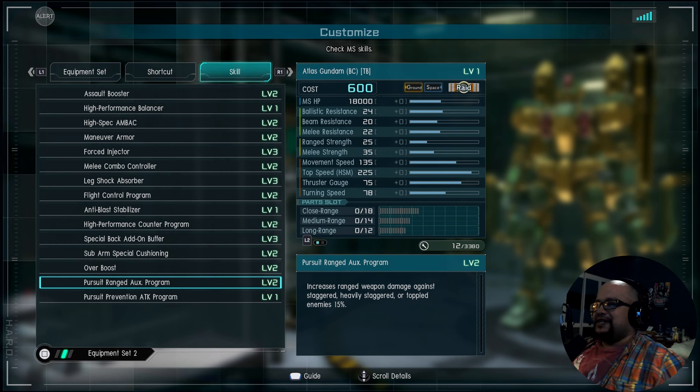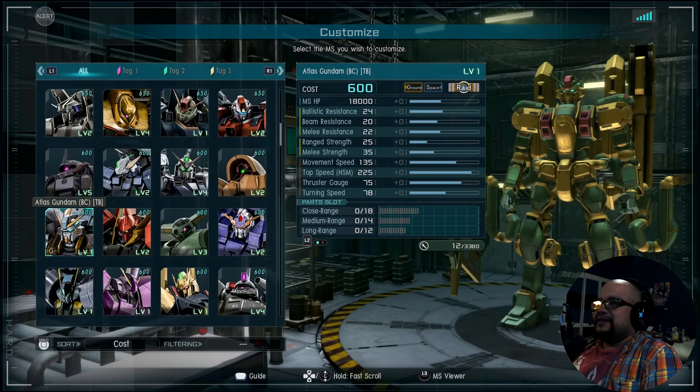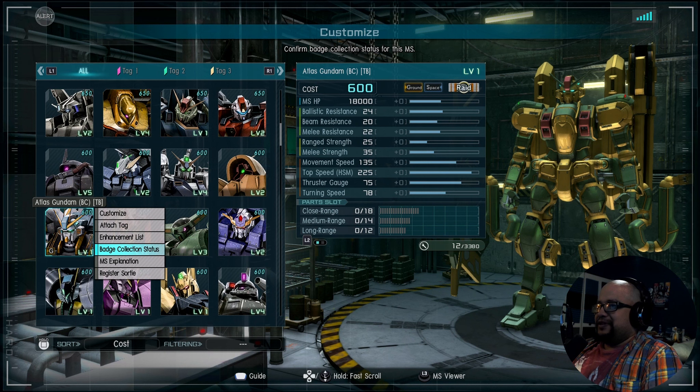We also have Pursuit Range Auxiliary Program: increased range weapon damage against staggered, heavy staggered, or toppled enemies — so if someone's getting piled on and you add to it, you get a good chunk for 15% extra. Then there's Pursuit Prevention Attack Program — a little bit new. If the enemy pursuit is stopped, attack power is temporarily boosted, range is up, reload time and overheat recovery time are temporarily reduced. So you can get through your other shots faster while doing more damage if you actually stop a pursuit. Not bad — it just encourages general range playing overall.